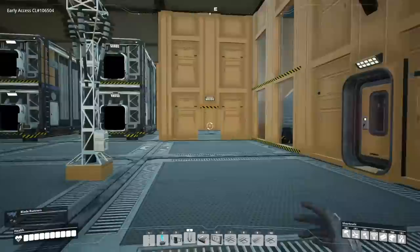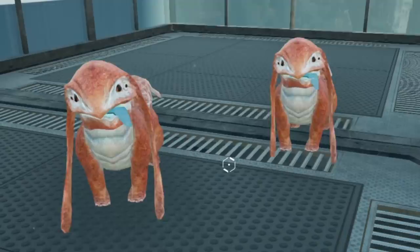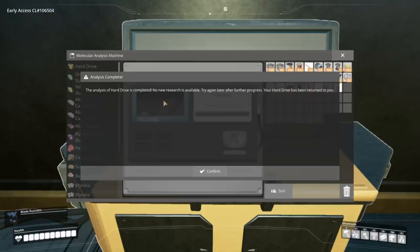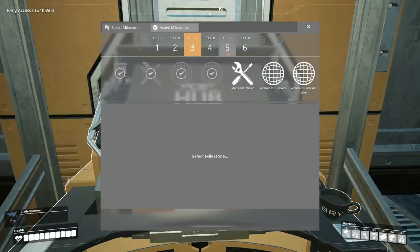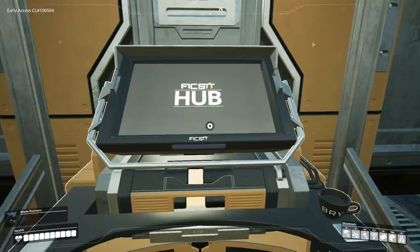Speaking of unbelievable things — we didn't even say hi to Mio and Tuo today! And it's about that time to check on the MAM, because for the last couple days I've been researching hard drives. Hard drive research completed — no new research available. So until we get to tier 7, we have an extra 12 hard drives just sitting here, and we have every other alternate recipe available — iron ingots, reinforced plates, everything. This is going to take like 20 years to unlock everything, but we'll worry about that later.